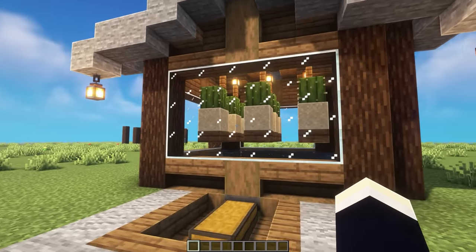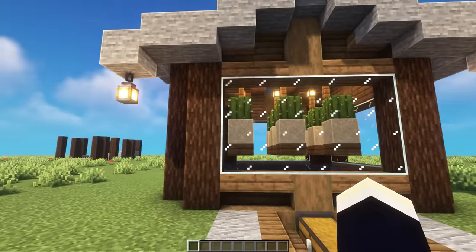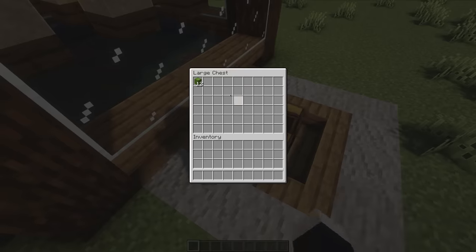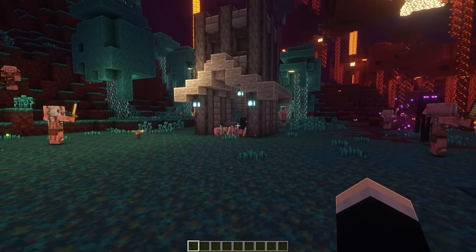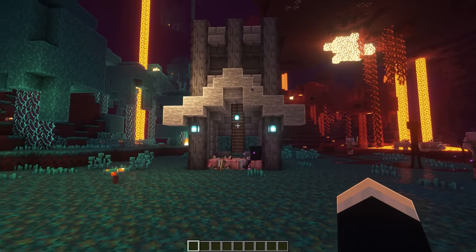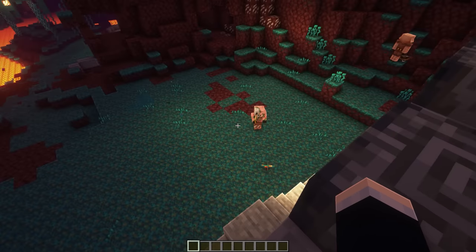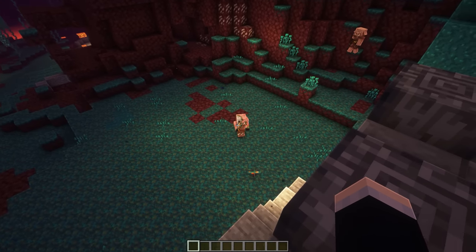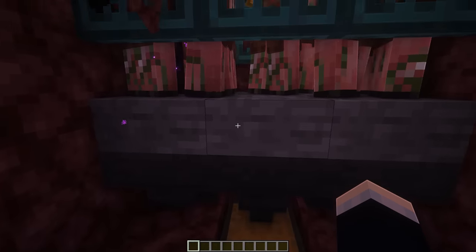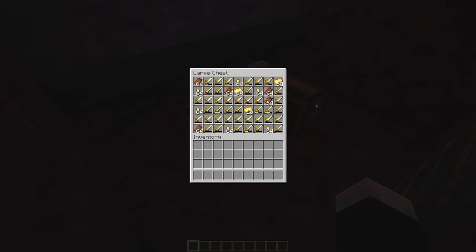For the next aesthetic starter farm, we have this cactus one. Once again, this is just a standard cactus farm, but it's all encased in this nice build. All these cactuses just pop off, down into the water, and then down into the chest. Now for the final aesthetic starter farm, we have this little tower in the nether, which is actually a golden XP farm. The idea is you go to the top of the tower, grab out a bow and arrow, and shoot any of these pigmen — they will all follow you down into the area below. You can then just come down, smack them, get a whole bunch of XP and gold and other items as well.